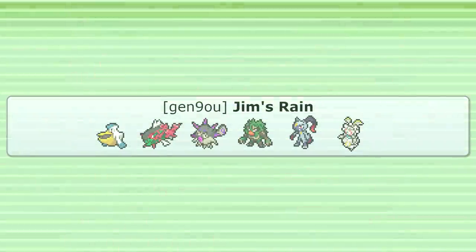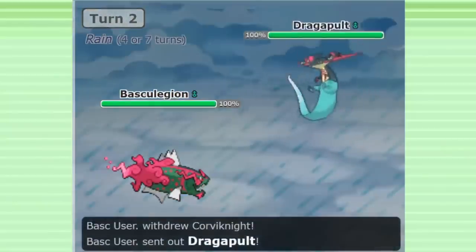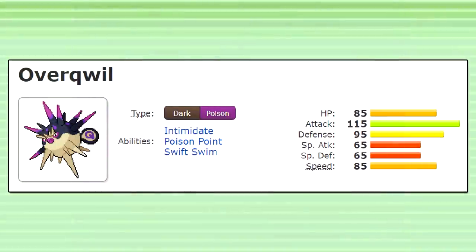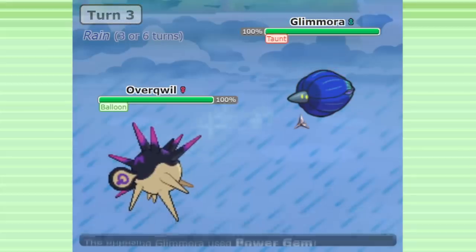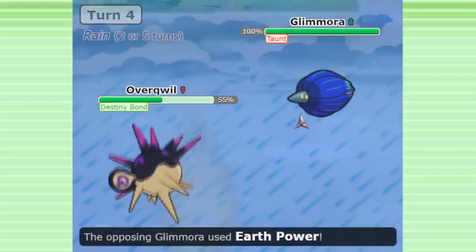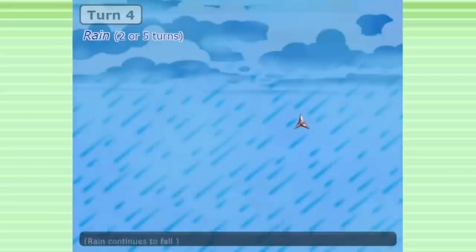The first thing I've built is a rain team with Baskia Legion and Overquill. Baskia Legion is an incredible new Swift Swim offensive threat and the team's main source of offensive pressure. Overquill also has Swift Swim, but I'm using it for a more supportive role with Spikes, Taunt, and Destiny Bond. It can establish hazards, trade with the enemy, and let you get your Baskia Legion in to start applying pressure. With Swift Swim, it even outruns a max speed Regieleki.